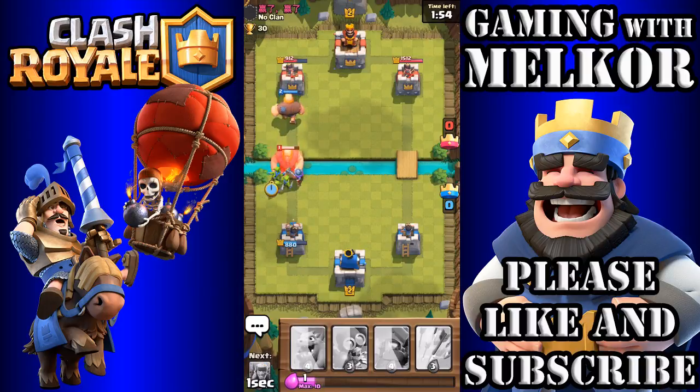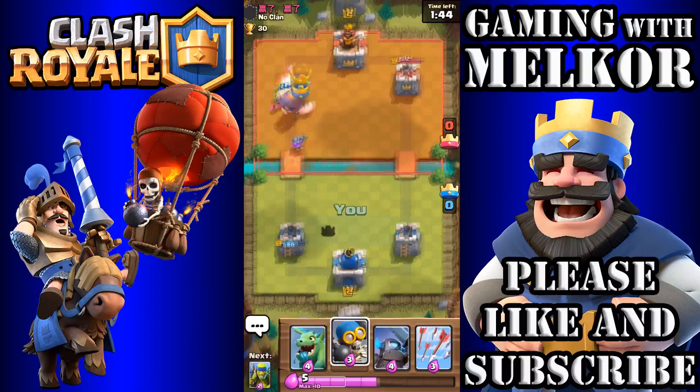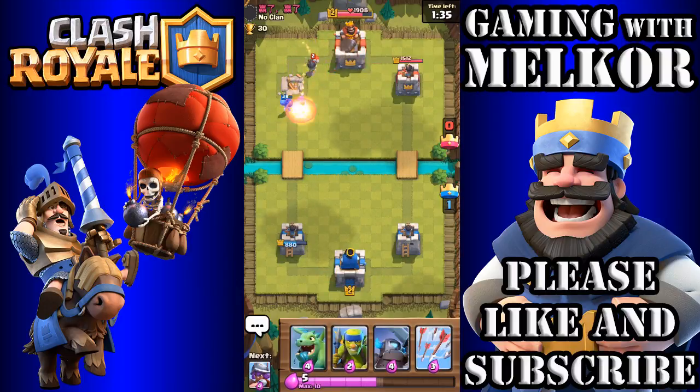As soon as that starts going again with the elixir, I'm going to drop the Goblins down to help take out our opponent's Giant as quickly as possible — just as our opponent did with ours. But luckily we're going to have our Musketeer. There goes the first tower! I'm going to drop the Bomber in the back to give a bit of protection to our Musketeer to take out their Bomber. One tower to zero — a nice lead.